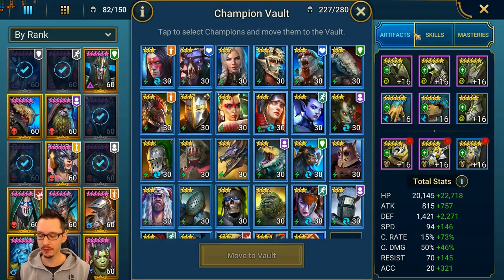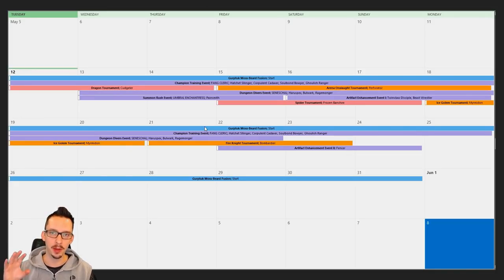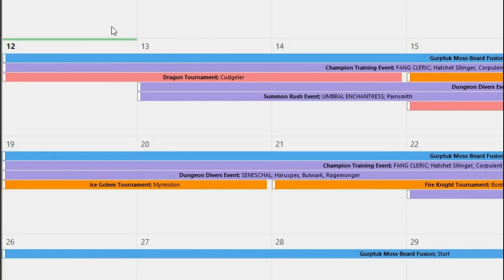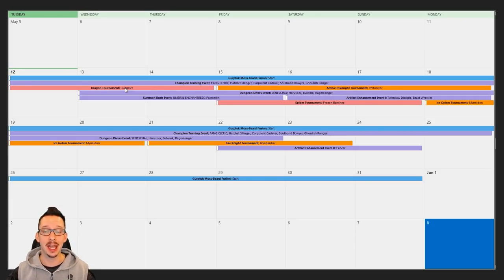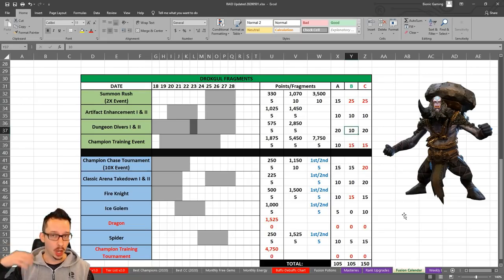Next tip: the fusion calendar. I'll have one ready on Monday. Pay close attention to overlapping days — for instance, with Gerptok, the Dragon tournament started first but the Dungeon Divers event only started the next day. If you spend all your energy on day one, you only score points for one event instead of two. Understanding how events and tournaments line up is really important.